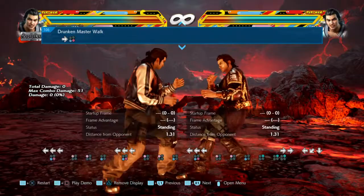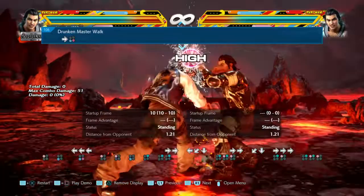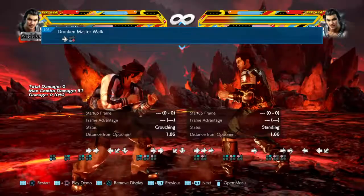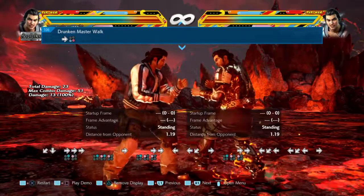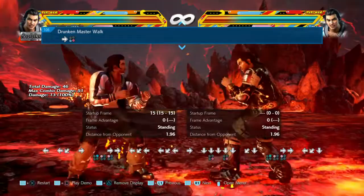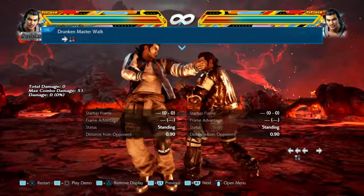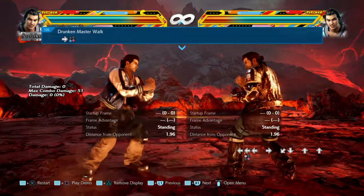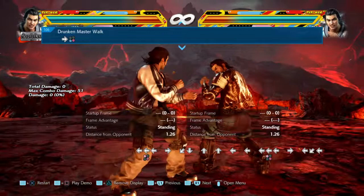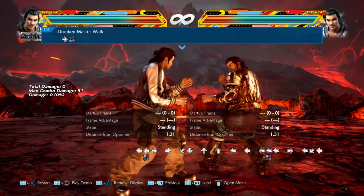Another way to go into drunken fist is 2-1, hold 4 — you're minus 11. It's the other fast way into drunken fist, but if it's on hit you're at neutral, so you get that for free. And phoenix stance — hold forward from phoenix stance and you go into drunken stance. I think that's all of them.